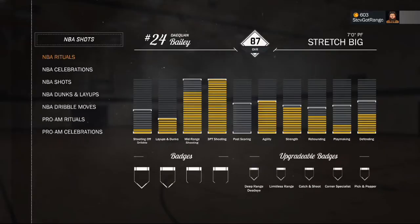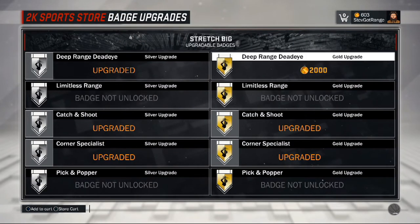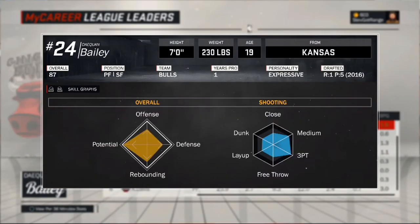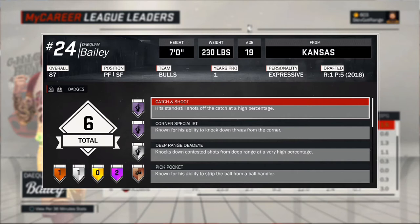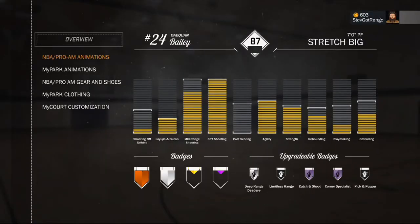So just follow what your player is. This is my stretch big — I have him upgraded to an 87 overall. He's gonna get all the badges that he needs. I got him three out of the five badges he's supposed to have: deep range, catch and shoot, and corner specialist. I got catch and shoot and corner specialist on Hall of Fame. I got deep range at silver — I just got it last game — and I'm gonna get that up to gold, then up to Hall of Fame. It's just badges that fall into that category that you guys need to upgrade.